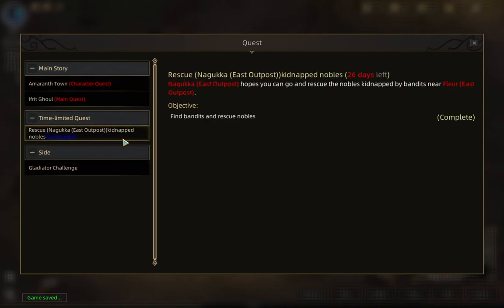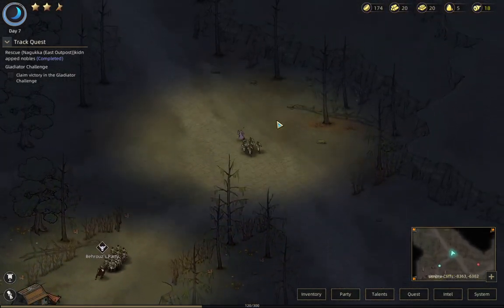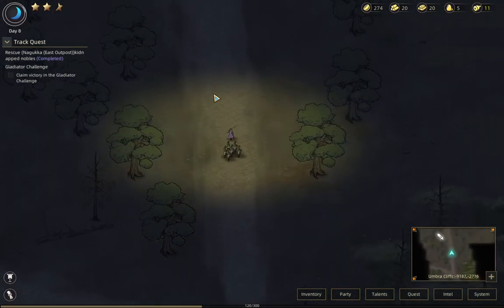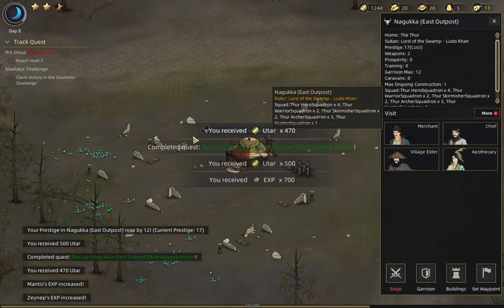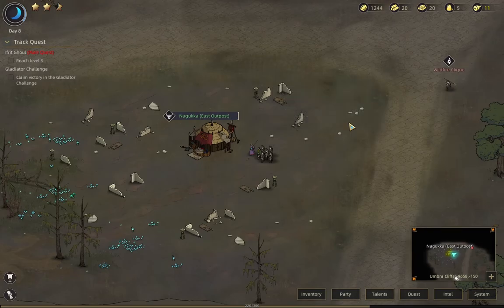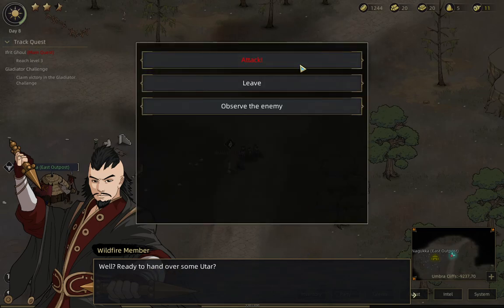We said we needed to go to Naguka East Outpost, and then we'll be on our way out of this area with nearly a full squad of Thurians. A week has passed and I get my 100 Uttar. This place now has 17 prestige with me — not very fantastic but at least I get some experience. This is a wildfire click and my group is actually stronger than them — they're not bright red, so they would not chase me down. Ready to hand over some Uttar? No, I'm going to beat the crap out of you.